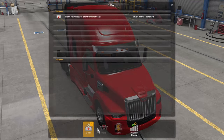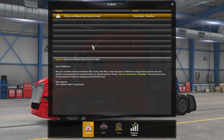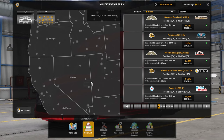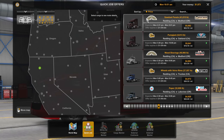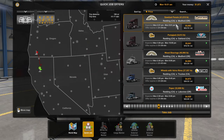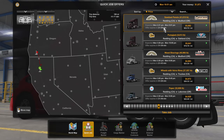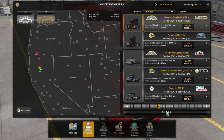If you click on the email icon, a number indicator will appear for new messages. As you progress, you'll see new things come up there, including bank loans and more. Let's go ahead and start a quick job — select your city, and I recommend sorting by price highest to lowest so you're getting the most money possible. We'll take the sawdust panels from Reading to Medford, Oregon, driving a Mack Anthem today. Keep in mind the offer expires based on in-game time, so let's take the job and get on the road.